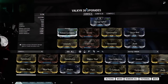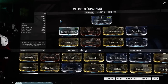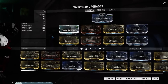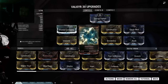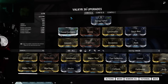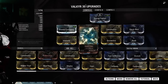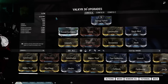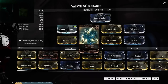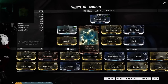I have one Forma in my Valkyr build for Energy Syphon. I have a Primed Continuity and an Intensify. A Vitality and Steel Fiber. One of the strengths of Valkyr is that she has a lot of armor, so I focus on Vitality and Armor. As you can see she has 1,020 armor with this Steel Fiber upgrade. You could get a little more out of it if you wanted to push it.